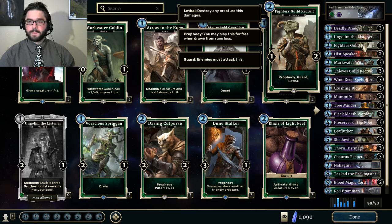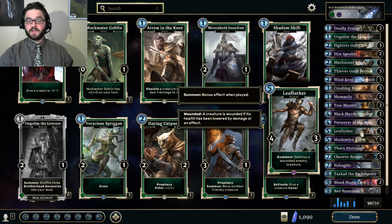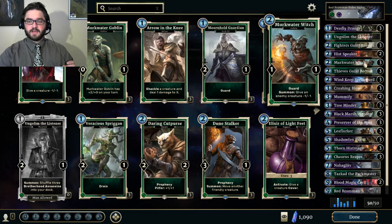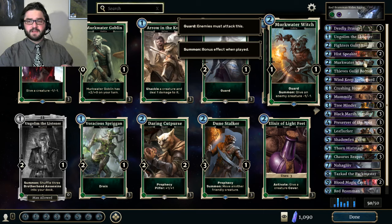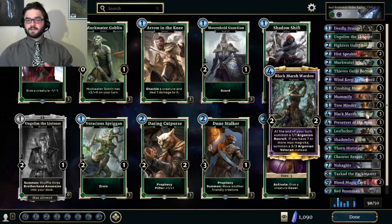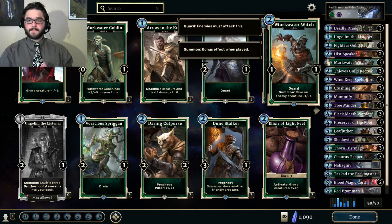Fighter's Guild Recruit and Deadly Draugr do a good job of putting your opponent's creatures into the lanes you want at the beginning of the game. Murkwater Witch is a really important card in this deck. Obviously on turn 7 it combines with Leaflurker to kill any opposing creature. It does a great job of sniping off 1-toughness ward creatures like Breton Conjurer, and it shuts down opposing Fighter's Guild Recruits. It's easy to get a lot of mileage out of this card, which is part of why I took out the 1-4 lethal that gains Magicka when you kill a creature with it.